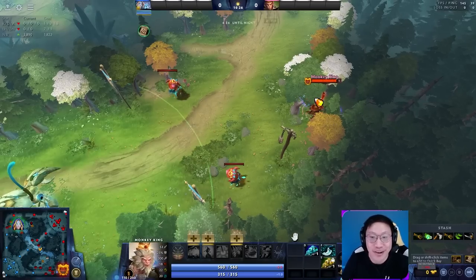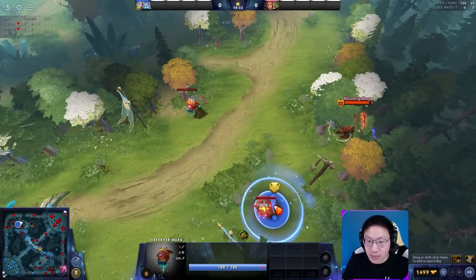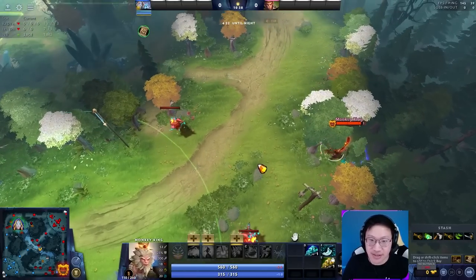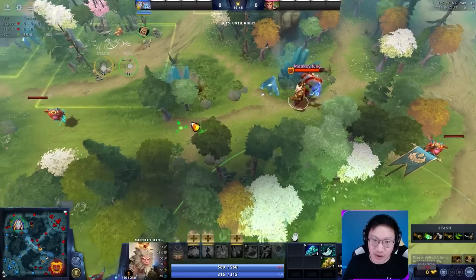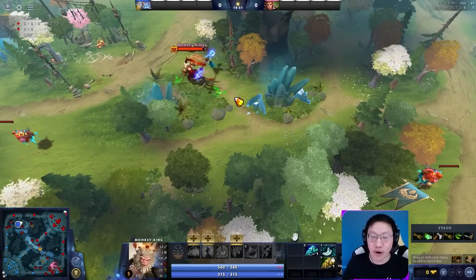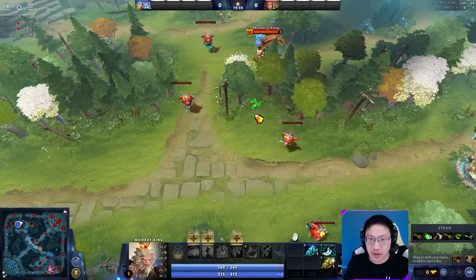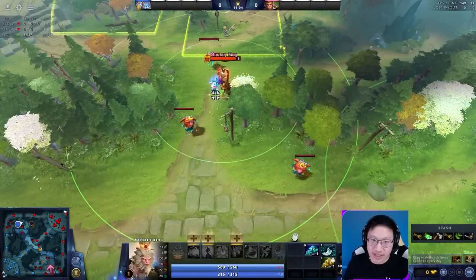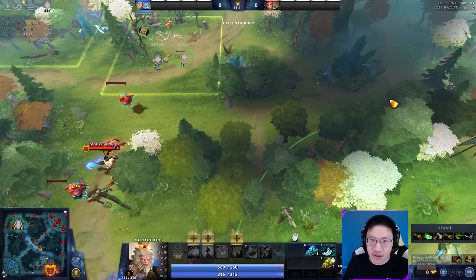If someone happens to walk through here and see you, it's obvious why you were here because there's no other reason to be in this spot. You also have to place this before it becomes daytime because the tower vision extends further in the day. As a four support, walking over here might be interpreted as coming to block or scout, so it's a little more ambiguous. This one you can place fastest behind these trees; this one takes more time walking but is more likely to avoid a sentry in this area, which catches many common spots.